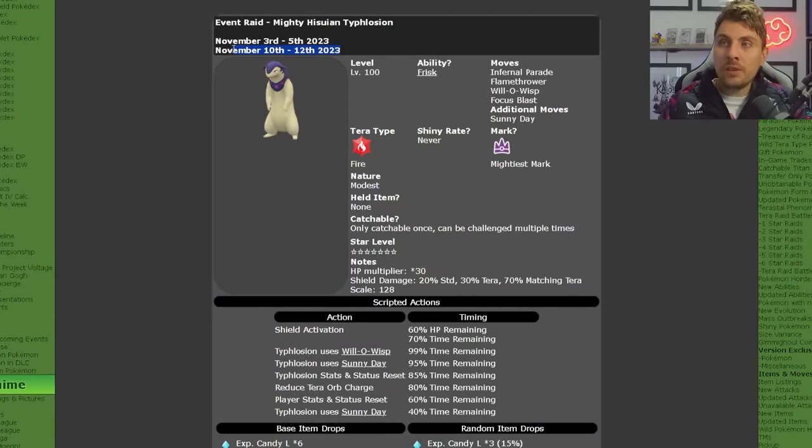Running as of recording this video from the 10th of November until the 12th for its final time that it will be appearing in the games. It is going to be level 100, will have a Tidden ability and the moves Infernal Parade, Flamethrower, Will-O-Wisp, Focus Blast with additional move Sunny Day. It will have that Mightiest Mark, of course the main reason for picking this up. And of course, the first time we are seeing Hisuian Typhlosion available, catchable in Scarlet and Violet.